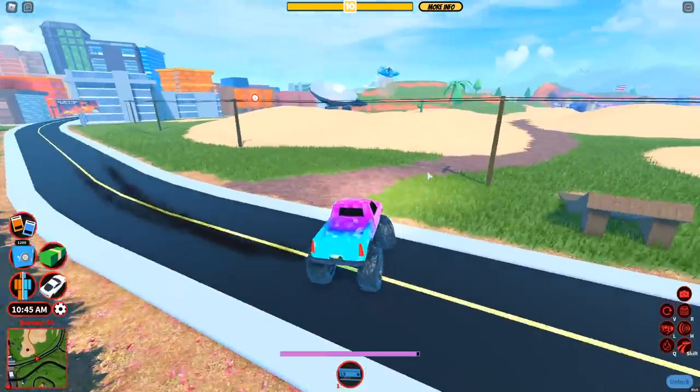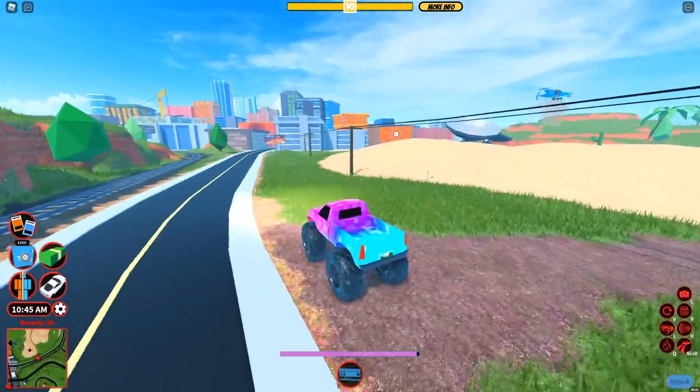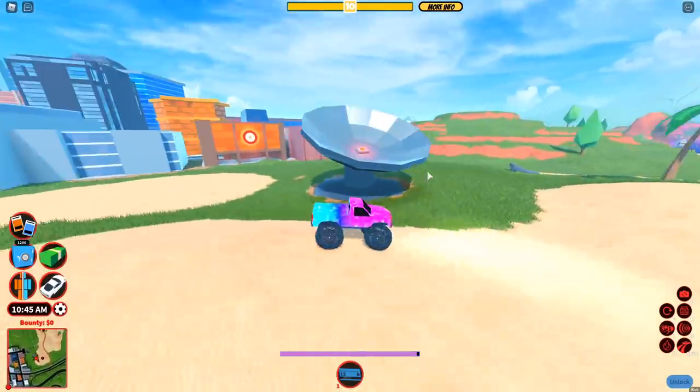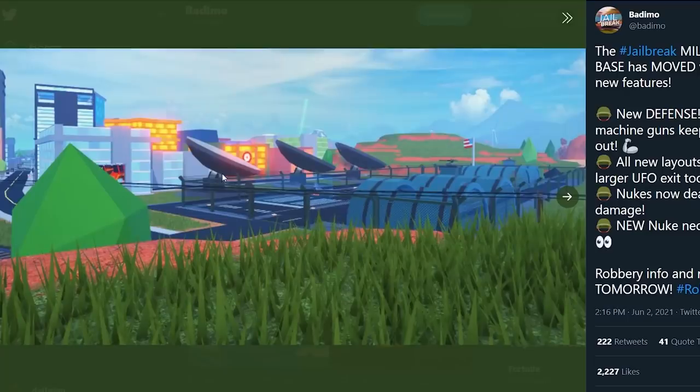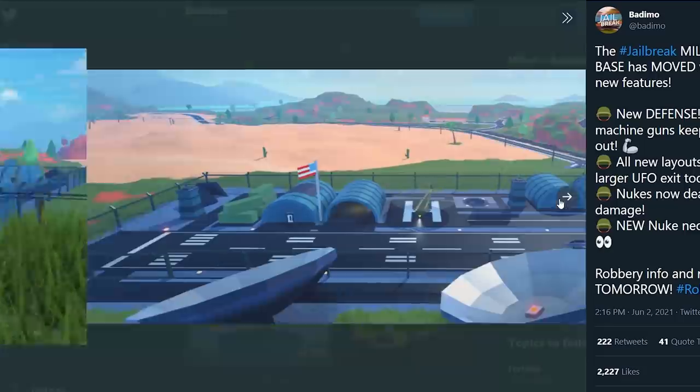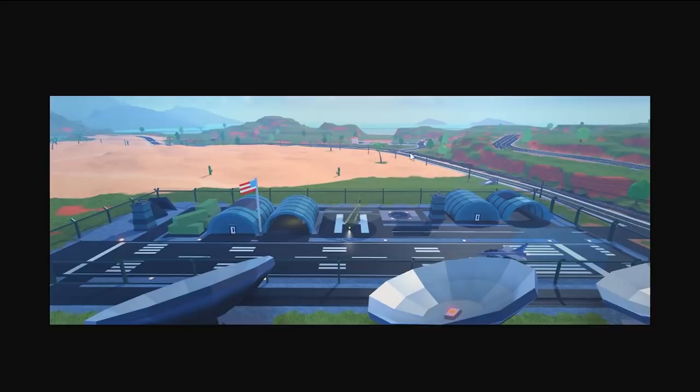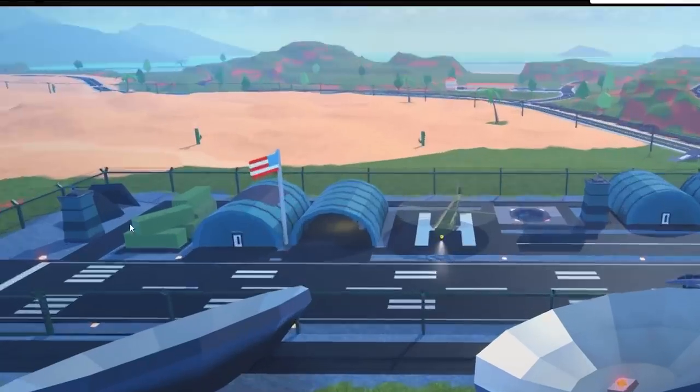It's probably going to start somewhere around here and go all the way over here where the satellites are — they're trying to move it all the way over here. Interestingly, there are now three satellite dishes; there were only two before. It's a little bit bigger. Let's take a look at this more — here's the full size of it. It does feel a little bigger. Let me expand the image for a more expanded view.